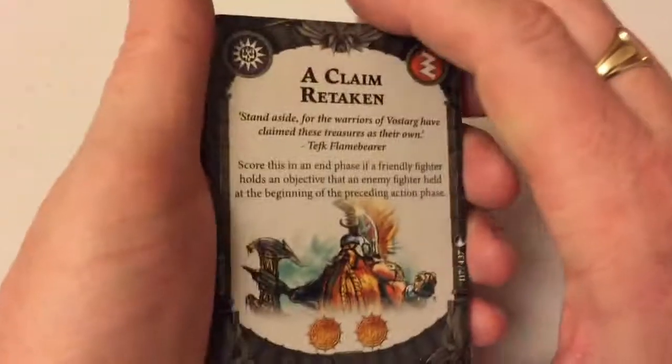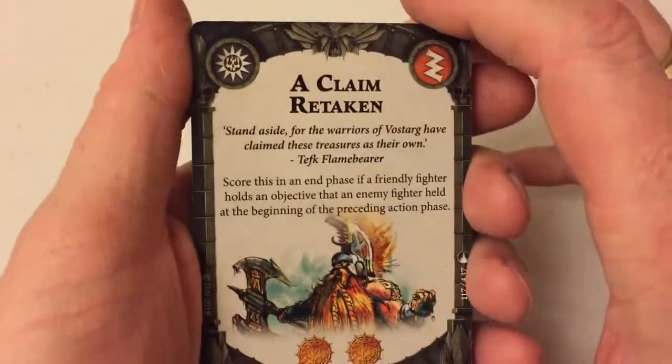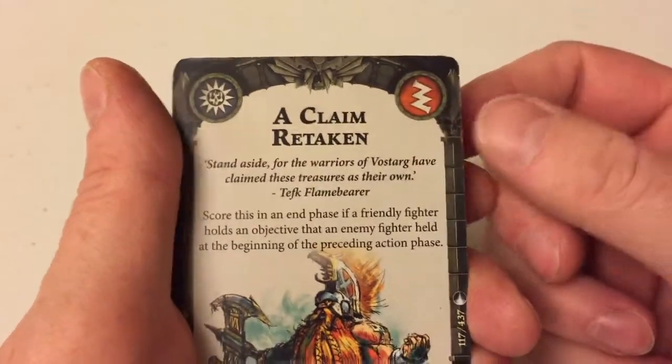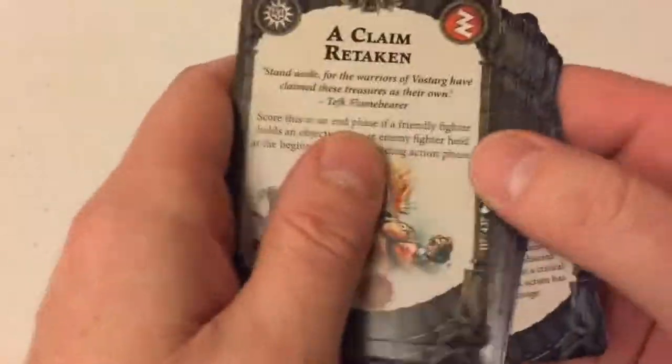Let's have a quick look through what else we've got going on here. I've been talking for almost 12 minutes and we've got a lot of cards here — 60 cards in total. Some of them are specific to the Fire Slayers; you can tell that by the little symbol up here. Some of them are generic — these symbols here mean they can be used in any deck.